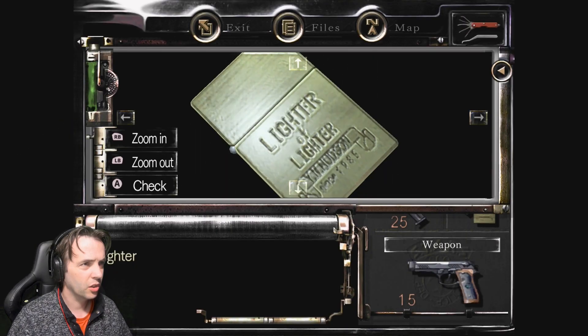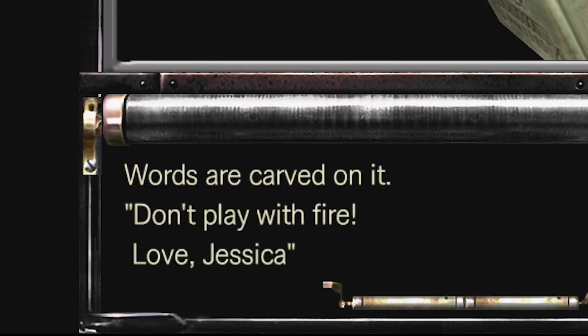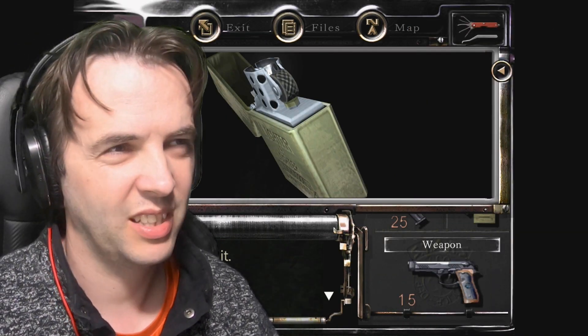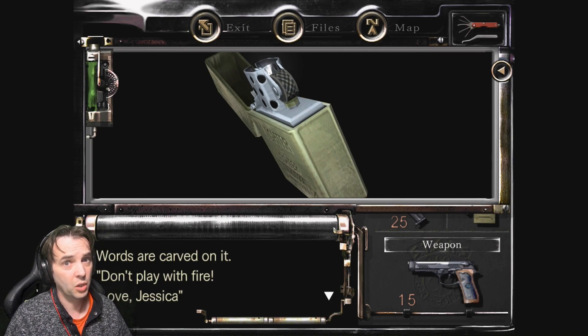Lighter of lighter. Wow. 1985. I was five years old. I was a little boy. Where's it carved on it? 'Don't play with fire.' Love, Jessica. Oh, that Jessica. I set her house on fire - not with her in it, obviously, because that's just naughty. Don't play with fire, kids. It's very dangerous. That was a joke, obviously.